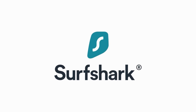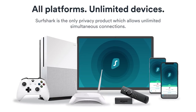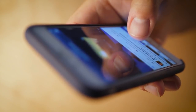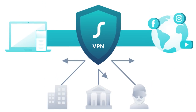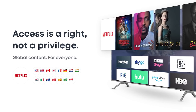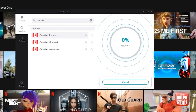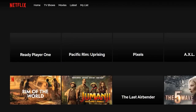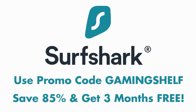I also want to give a big thank you to Surfshark VPN for sponsoring today's video. Surfshark is a top-of-the-line VPN service that helps secure your data online. On average we spend 6-8 hours online every day, so it's important to make sure our private data is protected from malware and hackers. With Surfshark VPN, your data is protected so websites can't send you creepy targeted ads. You can also access movies and shows not available in your region — for example, logging into a Canadian server to watch Ready Player One on Netflix. Make sure your online data is secure with Surfshark today. Use promo code GAMINGSHELF to save 85% and get 3 months free. Link is in the description.